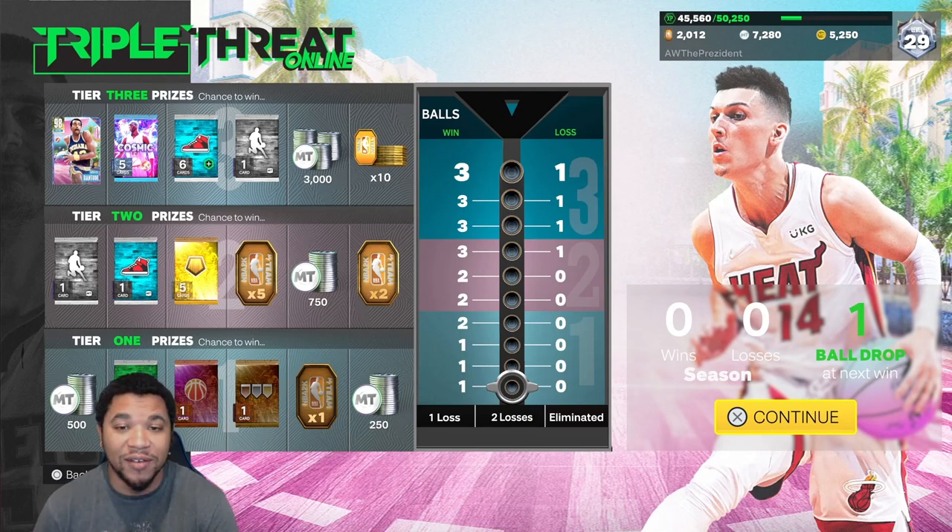I've already played like three boards of this and he wasn't up there — only one time the cosmic pack was up there and I didn't even get that. So you can only hope he's up there after winning seven games, and then you have to get him within the ball drops. I've seen the ball bounce into a spot and fly out of it. Even if you see him on the board, there's no guarantee you're going to get him. And I heard that the ball drop method has been patched, so you're stuck with just dropping three balls and hoping you get the card. I don't recommend triple threat because you might match up with a super sweat over and over.